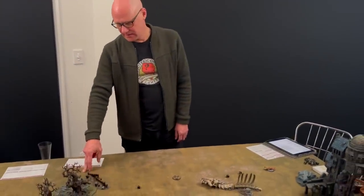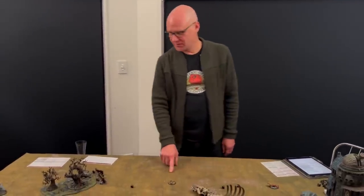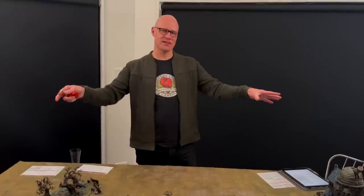Basically, his general or battle standard - which for both of us is the same unit - has to get to the markers. When they get within four inches of one, they get it and a victory point. He's got three juicy victory points way over on the other side of the board. For the defender, I get three victory points if I kill that unit. If the general and battle standard were separate units, I'd get one for killing one and three for killing both.